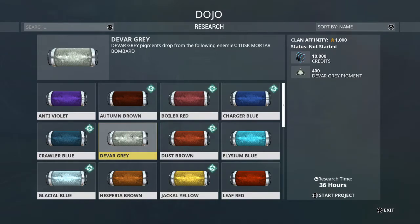Devar Gray is a Tusk Mortar Bombard. You have to go to the Plains of Eidolon on Earth to get those. The hardest part would be finding enough of them, because you need 400 of the pigment. But they're not too bad unless you're doing a high-level bounty or something.